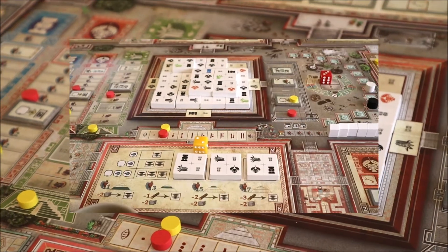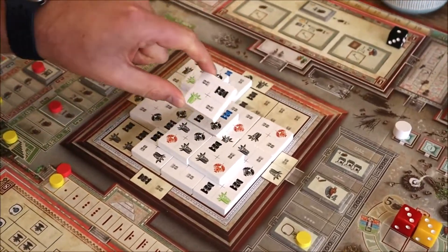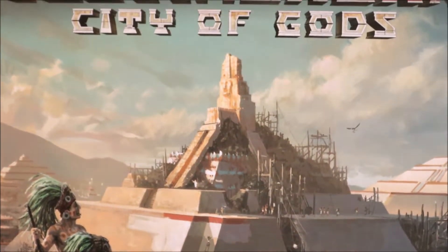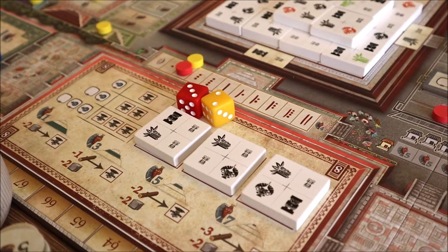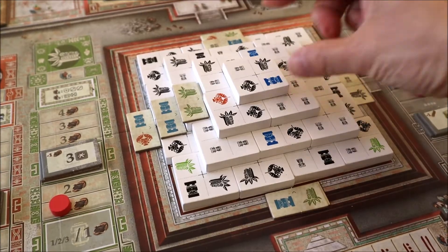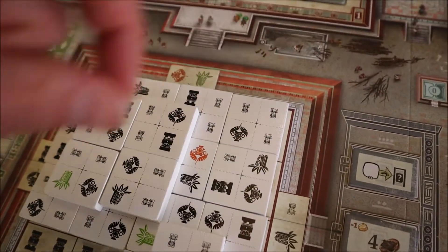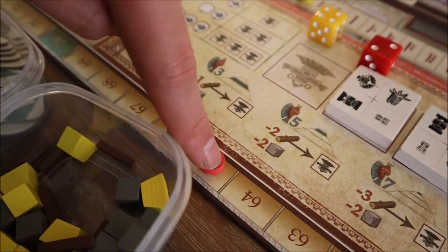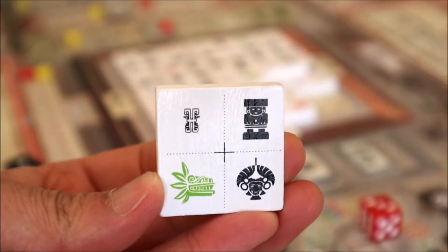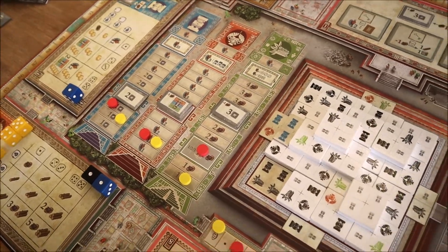Teotihuacan is like a gloriously decorated Excel spreadsheet with boxes to tick, formulas to insert, and calculated moves to be solved — like solving one of those puzzle box Rubik's cubes, but in two dimensions. Building the Pyramid of the Sun is like building the ultimate wedding cake. The more you contribute to it, the more points you gain, the higher up you build. Placing tiles and covering icons of the same type nets you points; placing tiles on higher levels nets even more points; and placing a colored temple icon on a matching one allows you to ascend the colored tracks, earning even more victory points, coca, and resources.